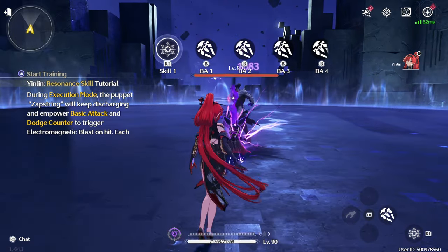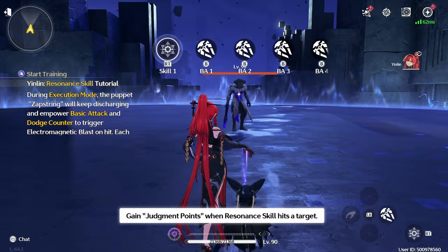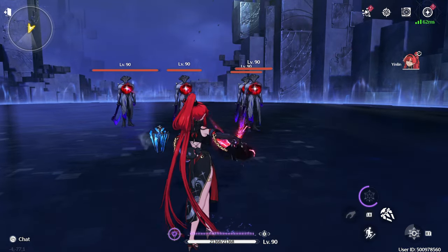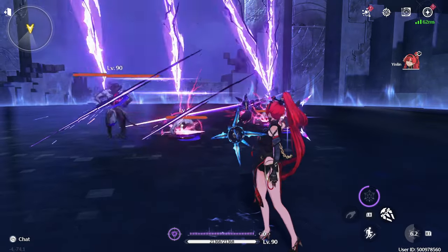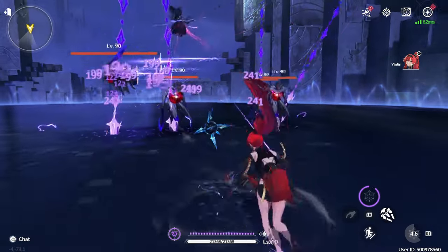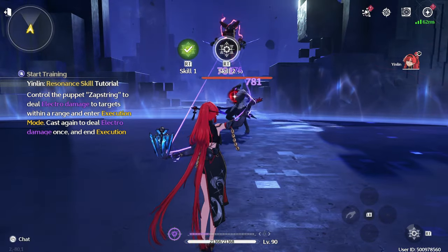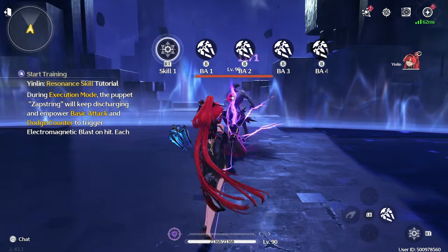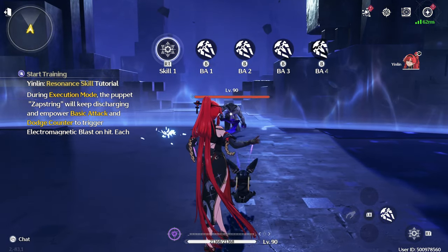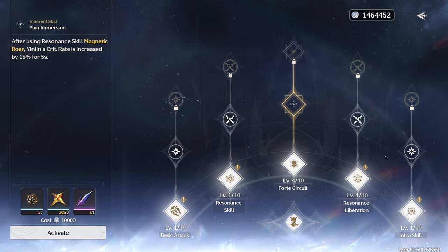Her Resonance Skill, Magnetic Roar, deals Electro damage to the locked-on target and allows her to enter her Execution Mode. While in Execution Mode, Basic Attacks and Dodge Counters will trigger an Electro Magnetic Blast against all targets inflicted with a Sinner's Mark. After the Resonance Skill is activated, its Variant Form, Lightning Execution, will become available and deals massive Electro damage to the surrounding foes. Casting her Resonance Skill will also trigger her first passive, Pain Immersion, which increases her Crit Rate by 15% for 5 seconds.